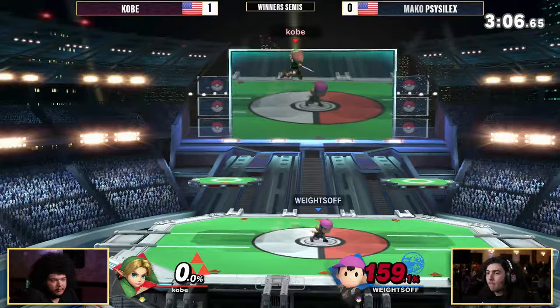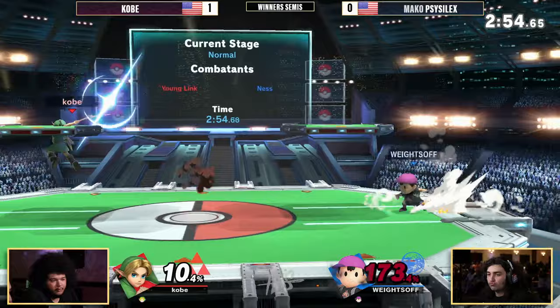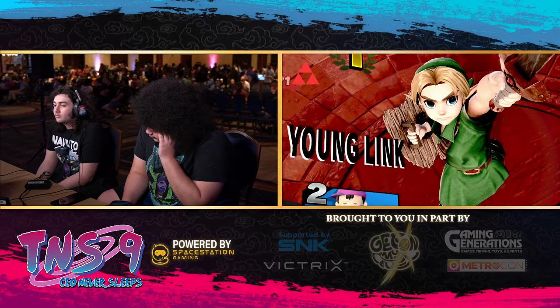It looks like Kobe maybe wanted a spot dodge right there, because he definitely charged that down smash a little bit. Also, he's probably not playing smash stick, so he's going to get a slight bit of charge regardless. Now 173 — what can he do? The bomb over his head into the Nair. Nair is going to be strong enough — why not throw out the Nair? And it does kill eventually. That is quite an effective Nair.